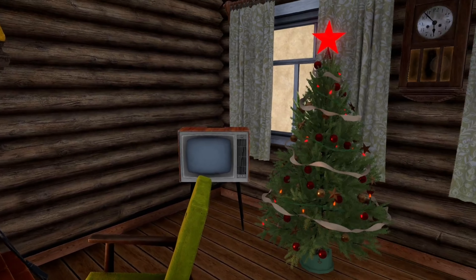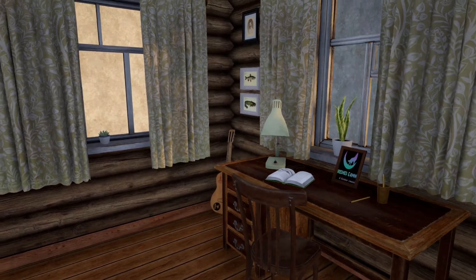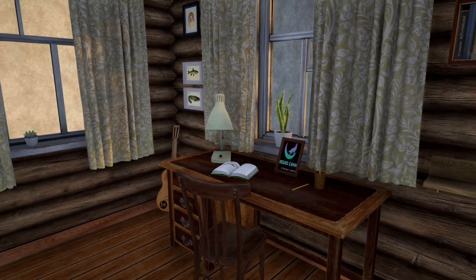Hey guys, welcome back to the channel. I'm coming to you live from inside my house. We have a house here in Russian Fishing 4 that I honestly didn't even know about - I just discovered it. I found out we could come inside, and I've seen my logo up there on the desk. If we bring up the HUD, we can put stuff in here - rods and reels, trophies, and we can even taxidermize fish and put them in here.